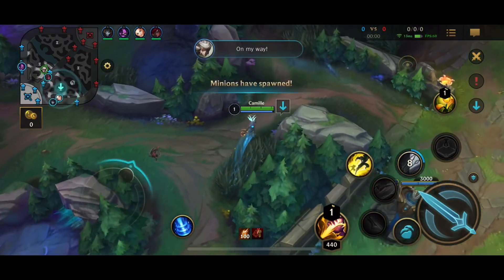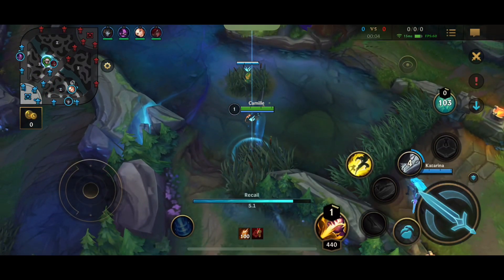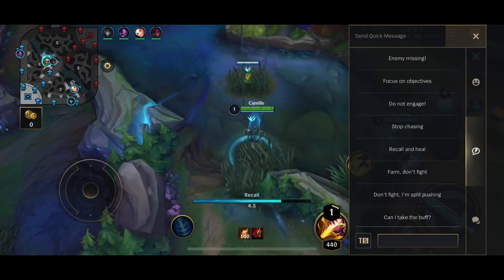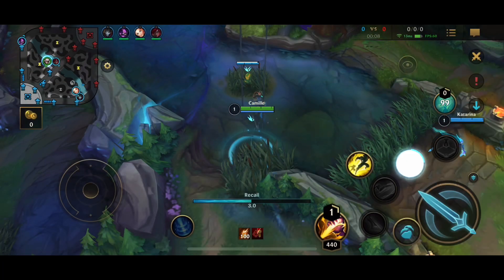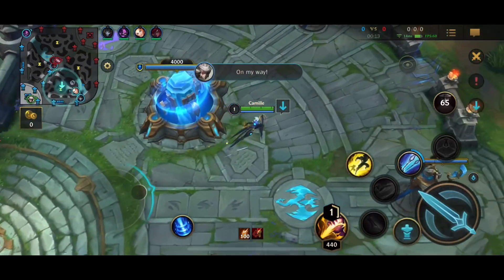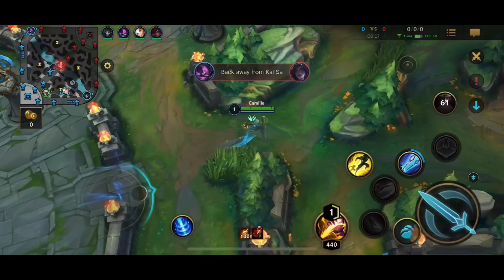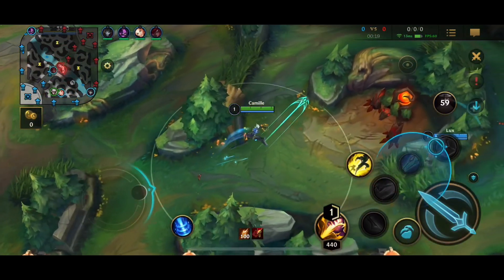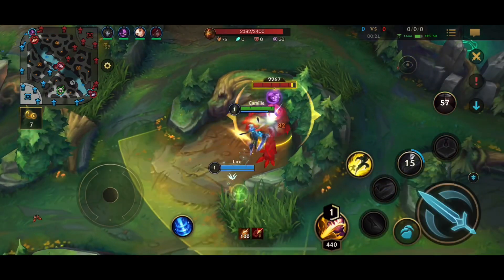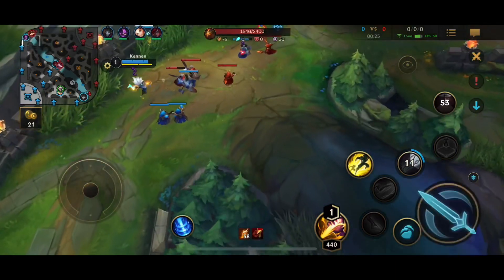I'm just placing a ward down on the river. I place this first ward here, then reset and switch to Sweeper. What that ward does is if the enemy goes for the scuttle, I'll be able to see them. If anybody's rotating through that river, I'll be able to see them. Then I switch to Sweeper so that when I'm ganking, I have good ward clearing. Starting off with a standard clear at the red buff.